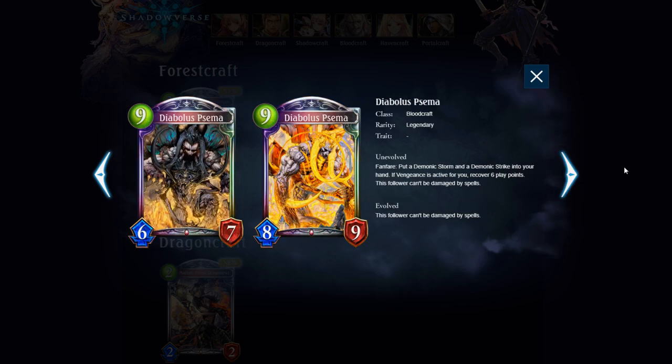Diabolus Psema — Bloodcraft Legendary, 9 play points, 6/7. Fanfare: put Demonic Storm and Demonic Strike into your hand. If Vengeance is active, recover 6 play points. This follower can't be damaged by spells. One of the main themes of Bloodcraft this expansion is restoring play points if you're in Vengeance, which I think is a lot healthier than play point reduction of cards, because it requires you to at least have the 9 play points in the first place, so you can't cheat stuff out super early. If you're in Vengeance and you drop this, you can play this plus the Demonic Storm — a 9-cost 6/7 that deals 3 to all other followers and leaders.